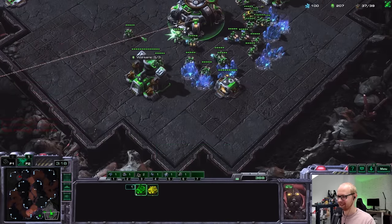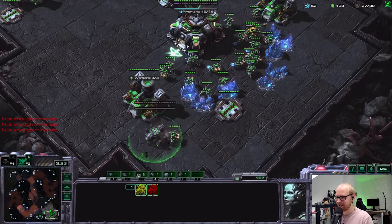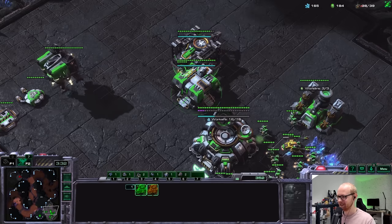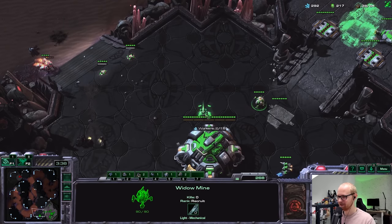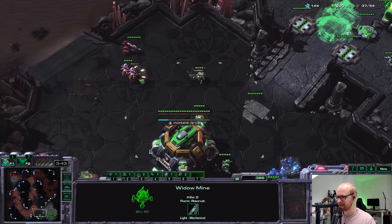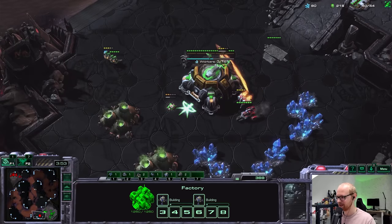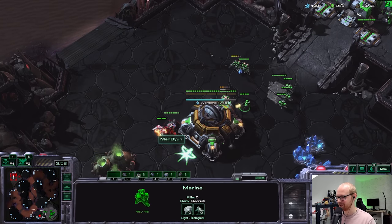A very common strategy is five reapers and three hellions just running into the natural. But if someone does that when I have three widow mines, that could be crazy. And he did actually do it — he lost a ton of units already. I'm targeting that low HP reaper. Good micro from him, I'll just run away. My reaper in his base is also doing some damage, and he seems afraid of the widow mines even though they're clearly not recharged.